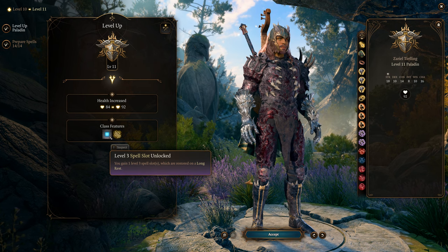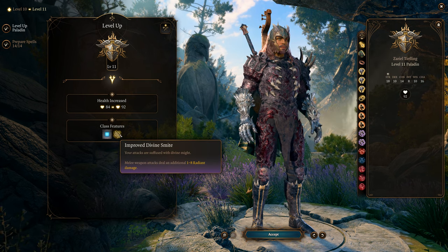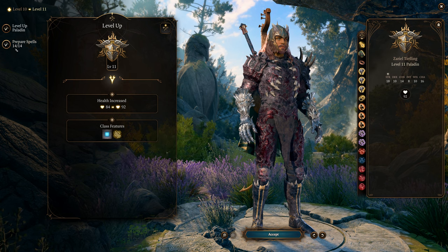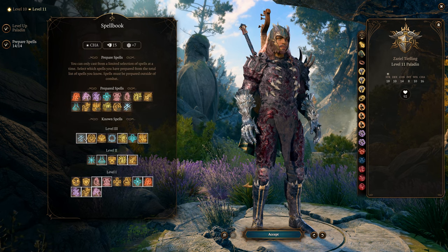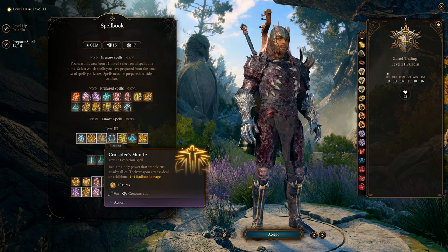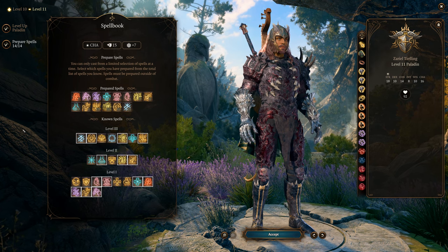At level 11 we get another level 3 spell slot and Improved Divine Smite — our melee weapon now deals an additional 1 to 8 radiant damage on every hit, a nice automatic bonus. I'll slot in Remove Curse here since this build will use it at a key point in the game.